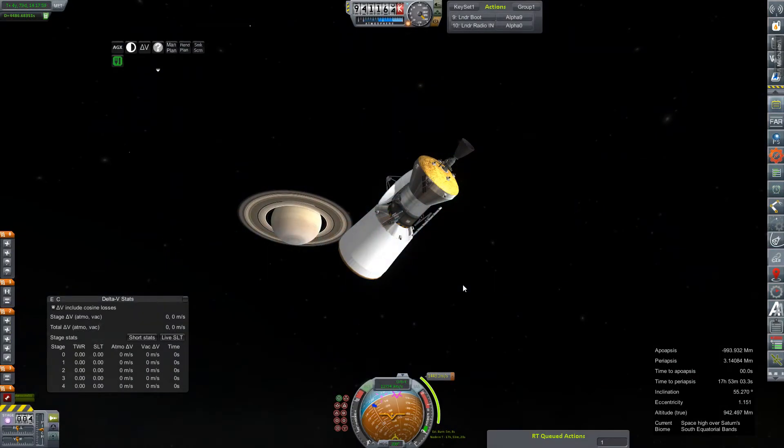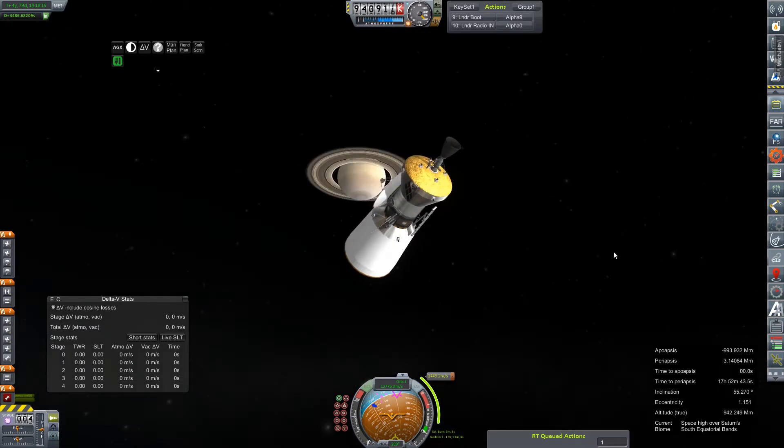Hey everybody and welcome back to Kerbal Space Program RP-Zero! We're out at Saturn today, the destination of all my failed dreams so far. This is the Tartarus Kronos-1, and its mission is to put something — a small probe contained within this fairing — onto the surface of Titan. But first we need to perform capture around Saturn.